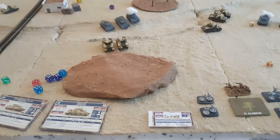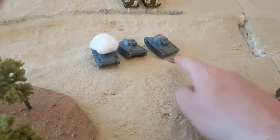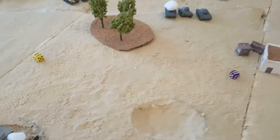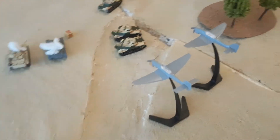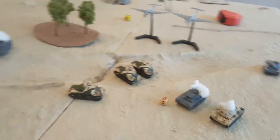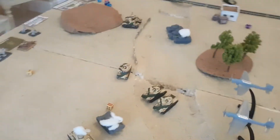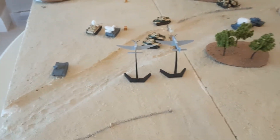Start of German Turn 3: remount the bailed Panzer III on three-plus — fine. Roll for Stukas on four-plus — yes, they come in! This could be bad for the Brits. The Stukas are going in for the Grants — they've just heard the Grants have been destroying the Panzer IIIs. Last stand test for the lone Panzer III — three-plus — he sticks around.